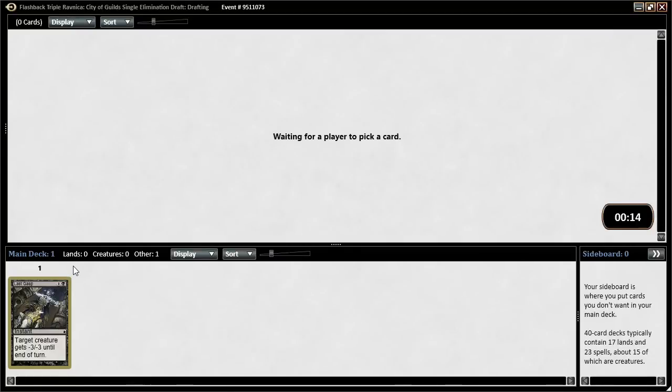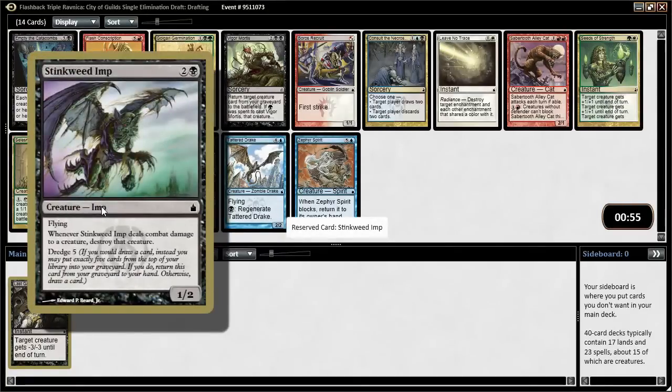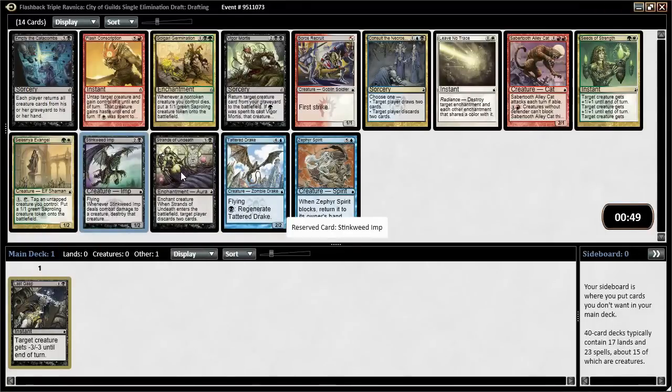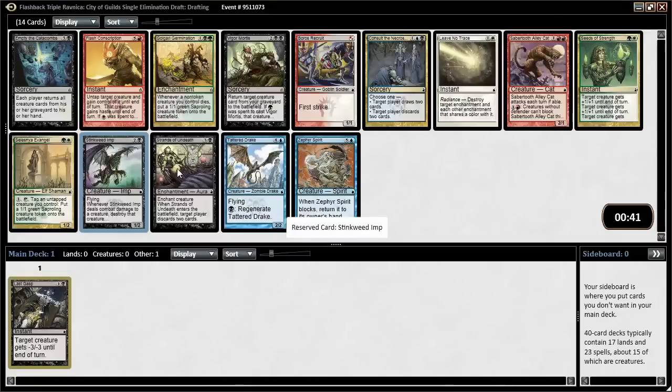In the original Ravnica, it's a little bit different than Return to Ravnica block. In Return to Ravnica we had 5 guilds, 5 guilds in Gatecrash, and 10 guilds in that forgettable third set, Dragon's Maze. In the original, we get 4 guilds in the first set, 3 more in the second, and 3 in the third. So we have Golgari, Selesnya, Boros, and Dimir right now. We're looking to be in one of those guilds and possibly splash another — be green-black and splash blue, or green-black and splash white. If you can be in 2 guilds, that's the goal.